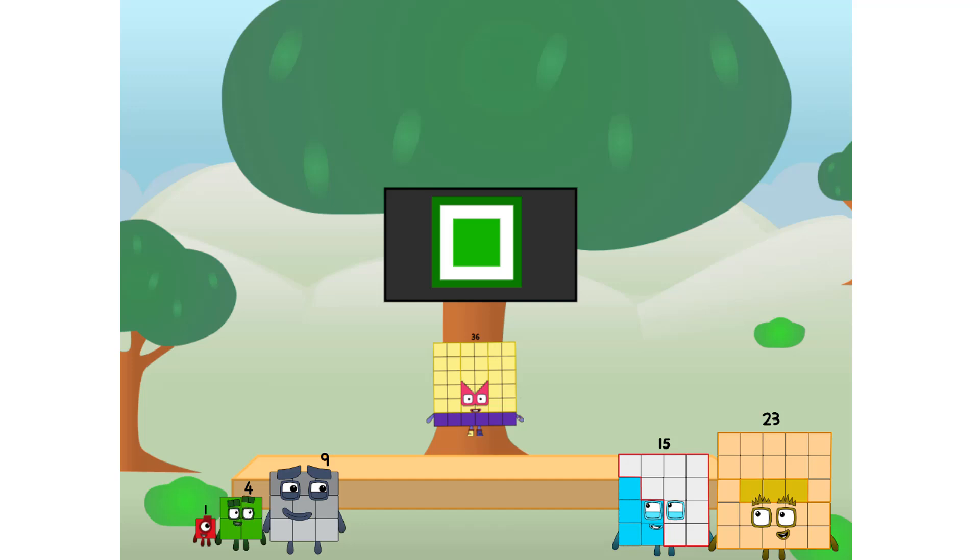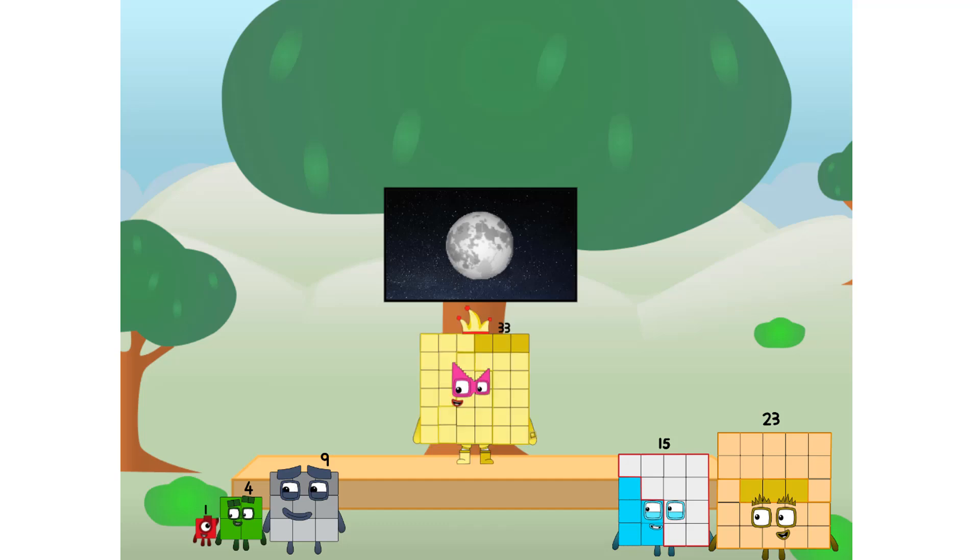I say it's time to tackle the ultimate round thing — the second Earth. Let's solve the puzzle of how to put a square on the moon without using rockets. Square power only. Why? Because it's fun to try.